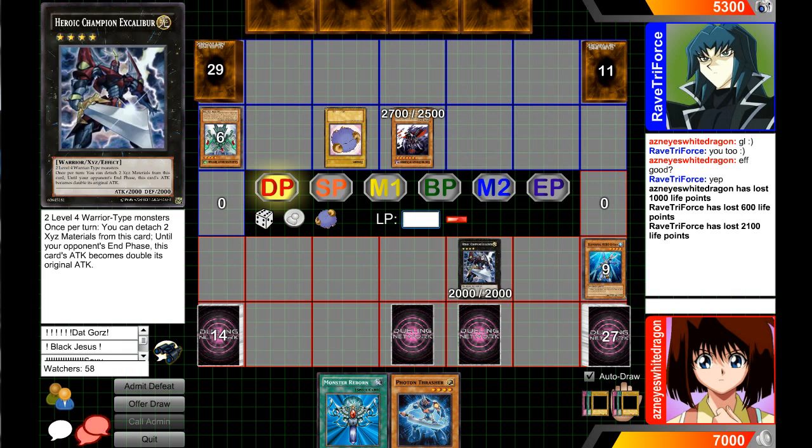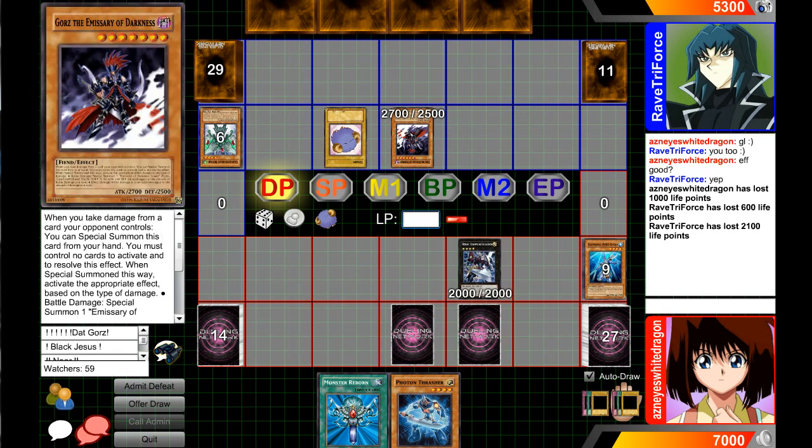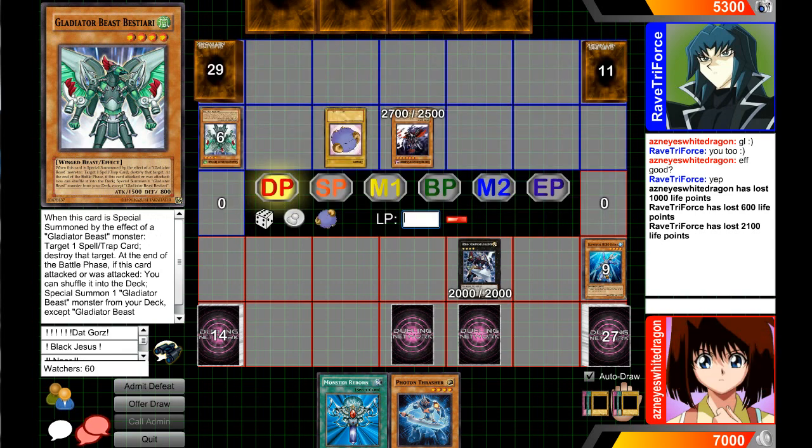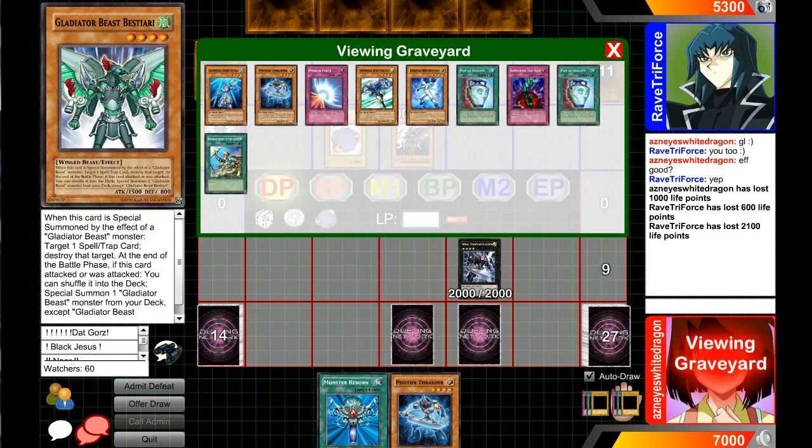That's a 4000 ATK attacker now, so he probably won't be able to get over that this turn. Next turn I can make another one and attack over his Gyzarus if I want, because I'll have Call of the Haunted to get back Ocean. I just hope he doesn't summon a Glad and set War Chariot because then I'll be hurting. I just need a Miracle Fusion — I hope I get one of those soon.